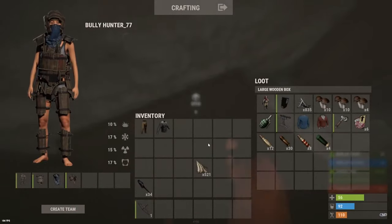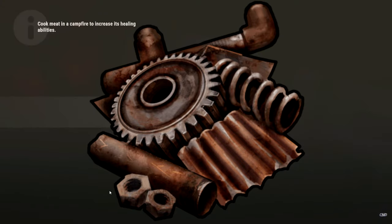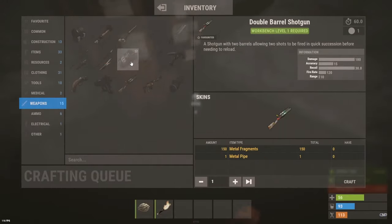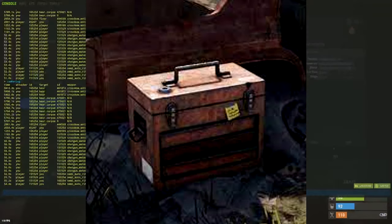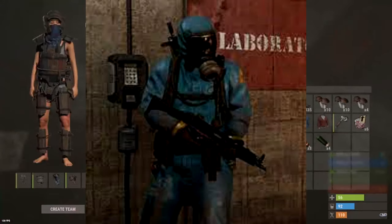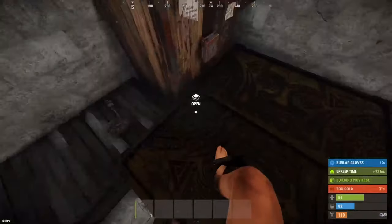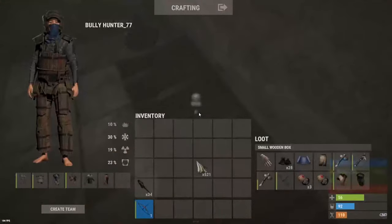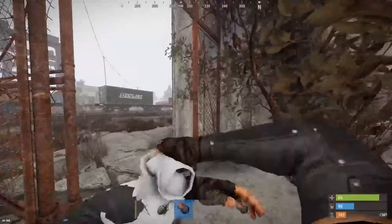Our first component is Scrap. This is commonly found but a very valuable resource. As such, it should always be kept if possible. It can be found in sunken crates, sunken chests, tool crates, barrels, primitive, military, and elite tier crates, as well as on military tunnel scientists, roaming scientists, and outpost scientists. It stacks to a thousand, it can't be recycled, and it's used for researching items, as well as purchasing some from shops such as the submarines and boats.